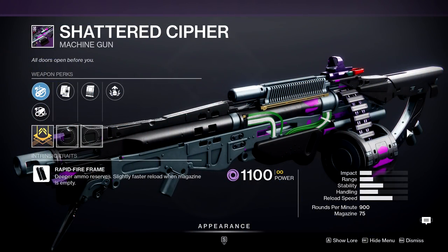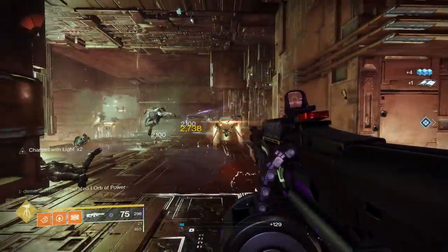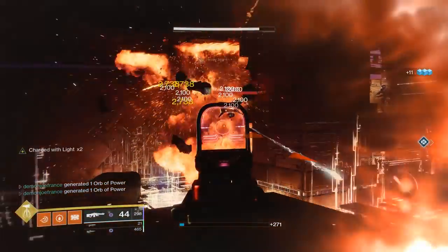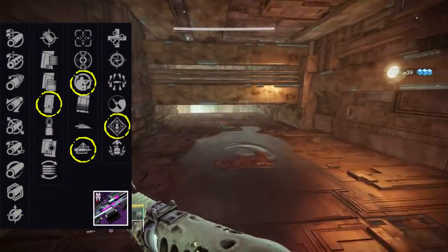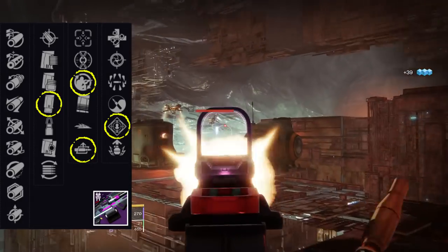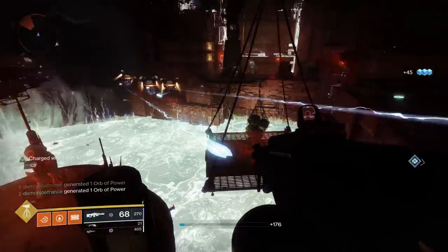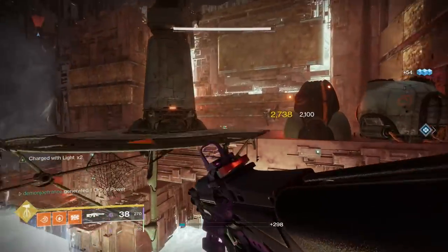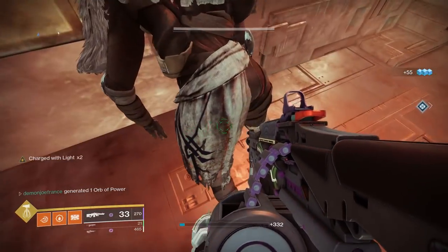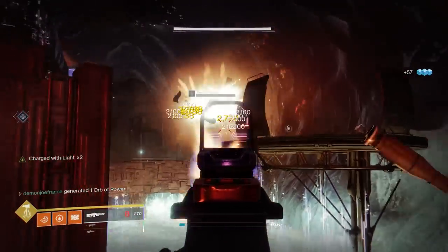Moving on, we have the Shattered Cipher machine gun. It's probably one of my least favorite archetypes — a Rapid Fire Frame at 900 rounds per minute. Even so, I found this weapon pretty good in PvE. Going with Extended Mag, Field Prep or Auto-Loading Holster, and Rampage can lead to this weapon absolutely slaying out. I cannot recommend it in PvP — it takes too many bullets to kill an enemy and you'll waste a lot of ammo. Keep this one to PvE specifically; Extended Mag, Auto-Loading Holster, and Rampage makes for a pretty solid machine gun.